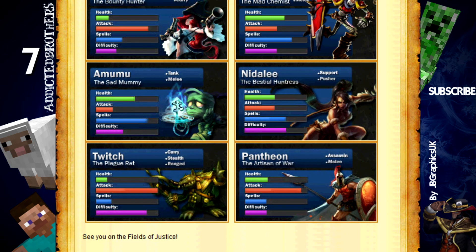The 9th on the list is Twitch. Twitch is a carry stealth ranged champion that can be played at bot lane as an AD carry. Twitch is very fun to play because you can go into stealth and sneak behind your targets. His ultimate lets you pierce through enemies with your arrows, gives you much more attack range so you can kill people from a longer distance than usual, and also gives you more attack damage.